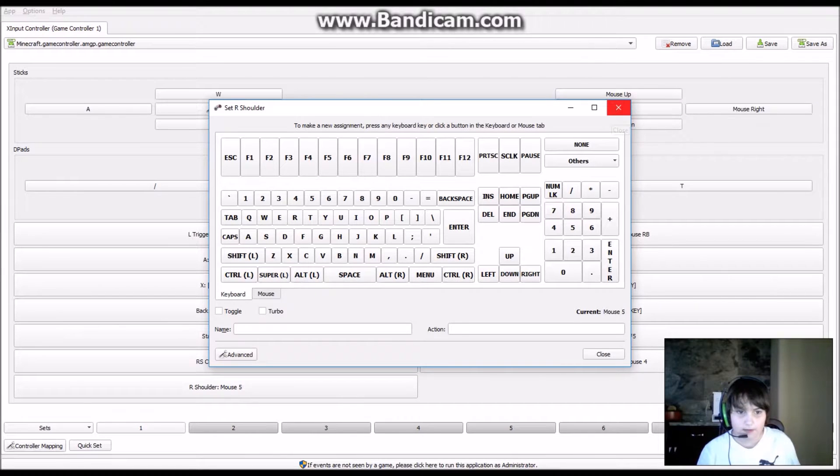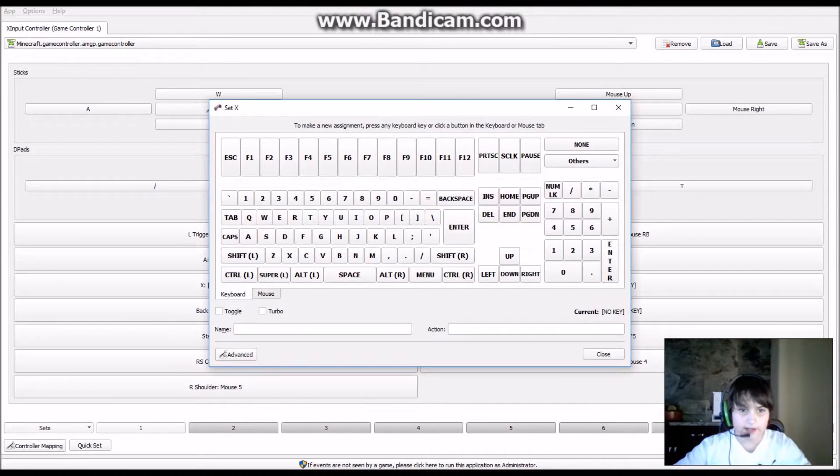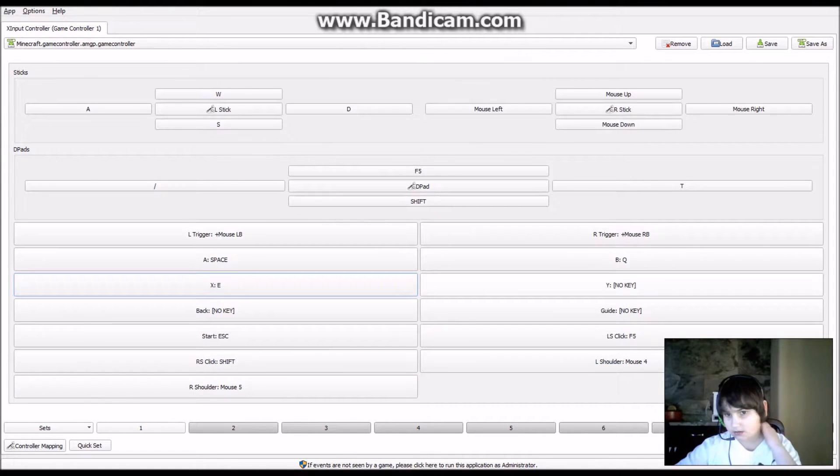X should definitely be E to open inventory, since crafting is in the same menu.